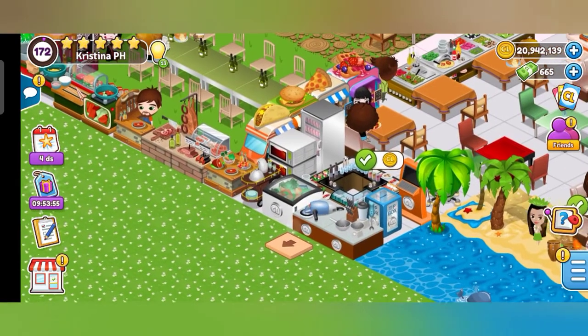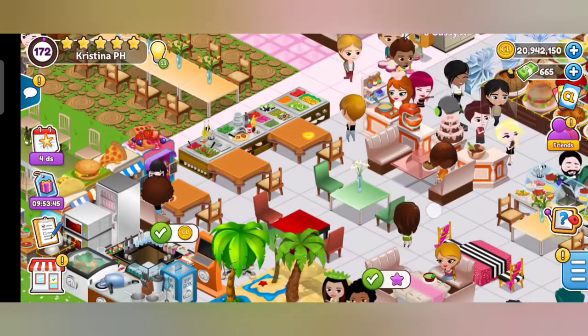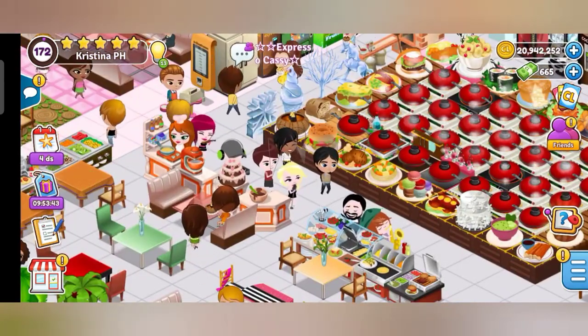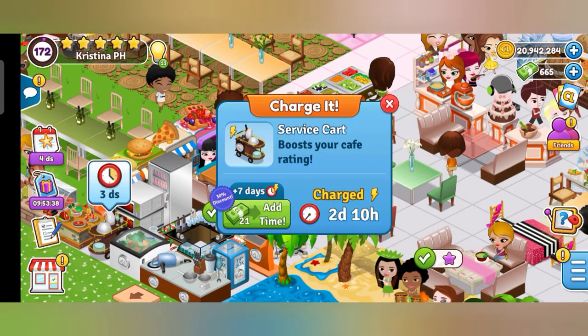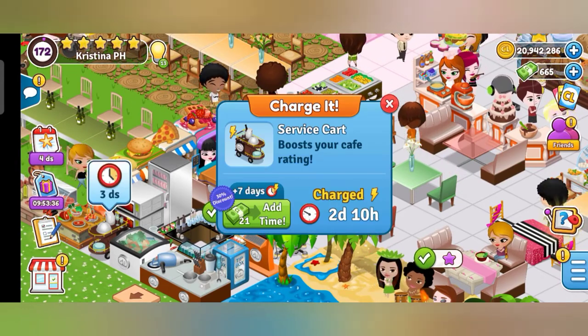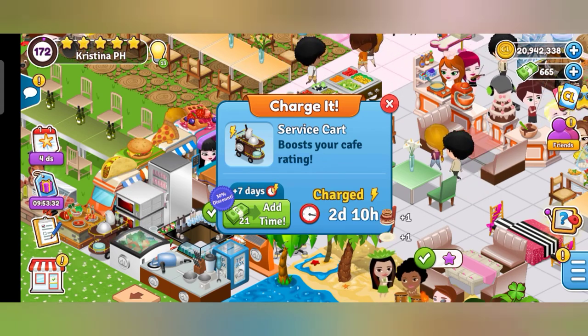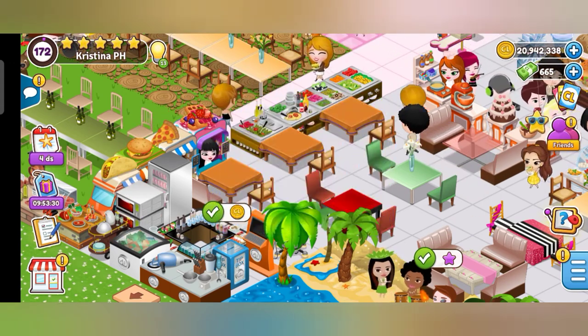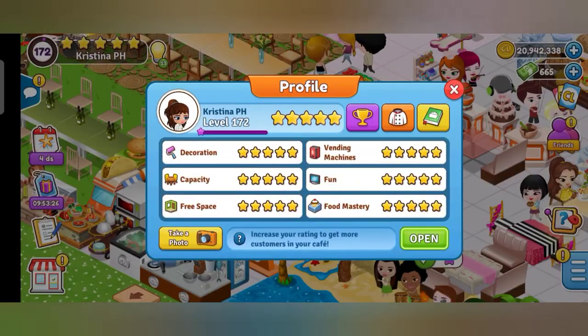On the next page is quality produce — it increases the experience points gained from all dishes by 20 percent. So every time you cook, it will increase 20 percent. Another one is the service cart, which boosts your cafe rating. If you have this, you will always get a five-star rating on your cafe, so you must buy this too.